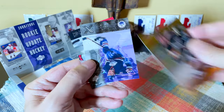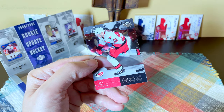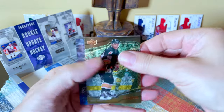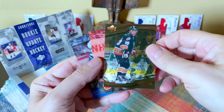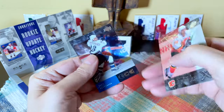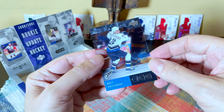This would be a Milan Kraft, and this is a Horcoff I believe, as well as a Joseph. Belfour of course is a base update. Let's see what else we can muster — these are cool looking cards, old school Black Diamonds, very very cool. And there's another Yashin. Petrovsky, Petrovsky, and there's Matt Pettinger.